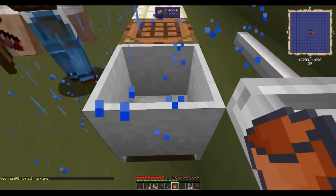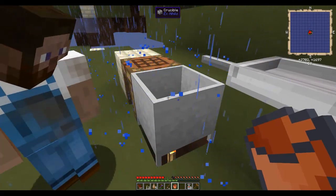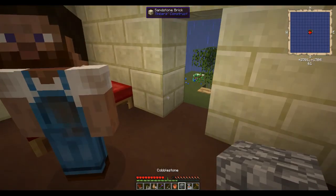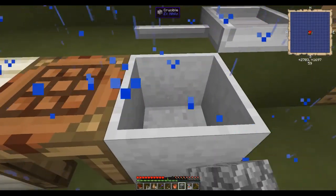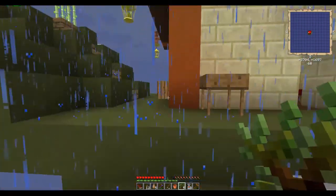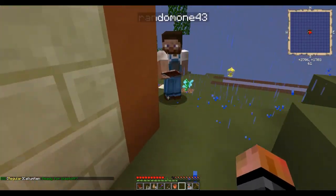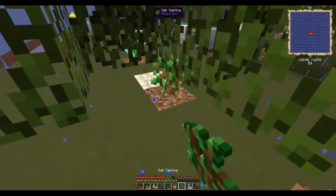We've got the crucible here. In order for it to cook, we need a heat source underneath. For now we've got the torches — that's the lowest heat source. We put cobble in here. We have one piece of cobble to start it off. One bucket of lava — we just keep adding it. I think it slowly burns.